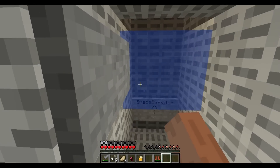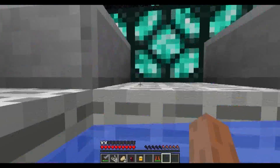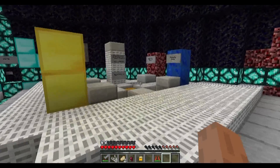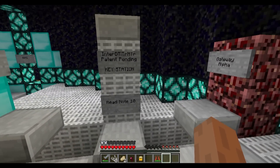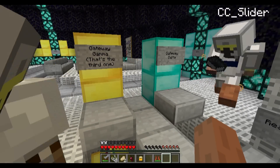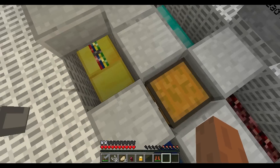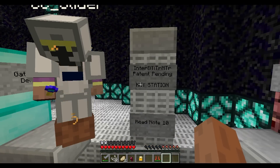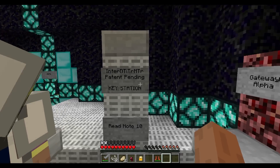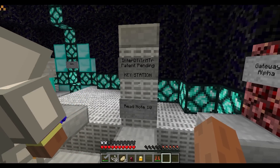Space elevator! That's no turbolift, that's for sure. Come on, Cain! Through the space elevator! Gateway Gamma. Gateway Delta. Alpha Beta. Okay, so... Hmm. Inter... D... T... I... What? Patent pending! Key station! Read note 10!